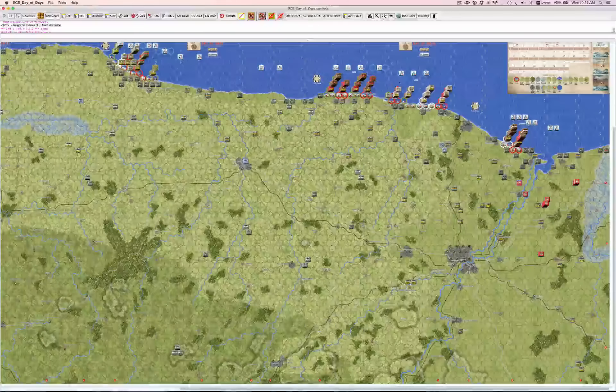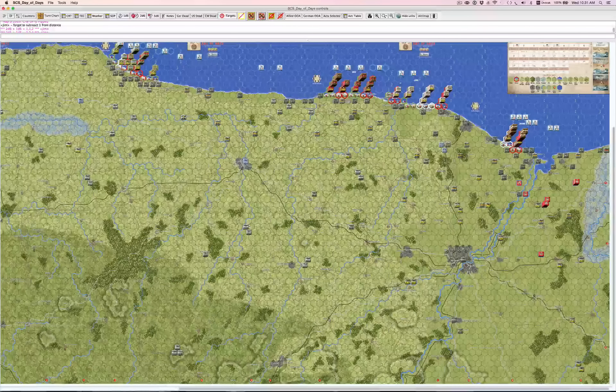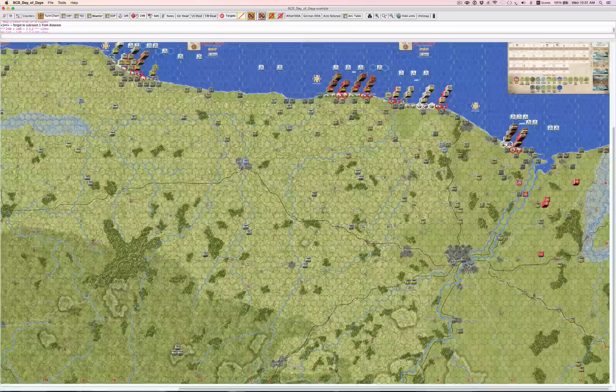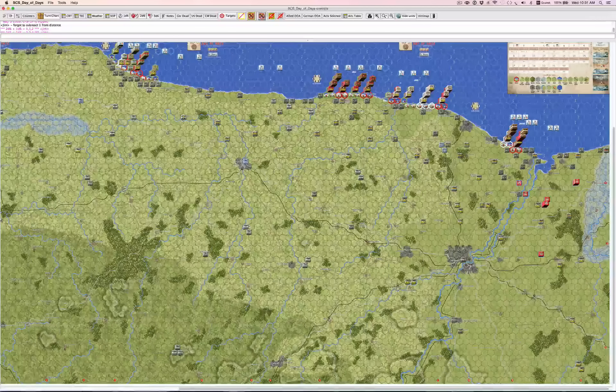This is Lee Forster, SES Hancho. This is the first installment of a replay of the beginning of a campaign game of Day of Days between myself as the Germans and Jim Pyle, my arch nemesis and main playtester for Day of Days, as the Allies.